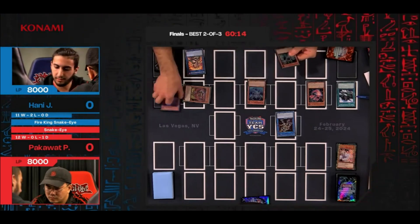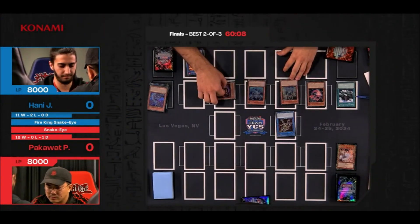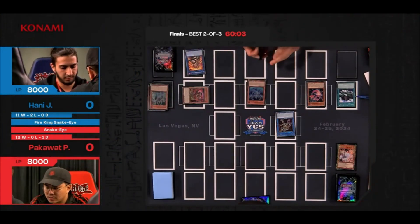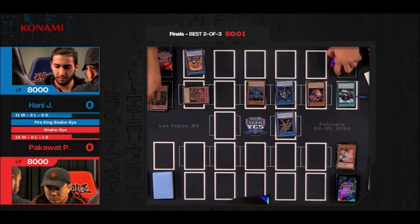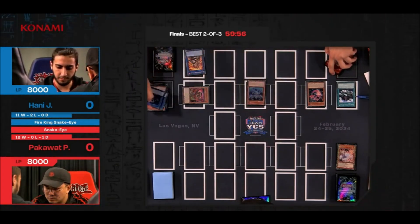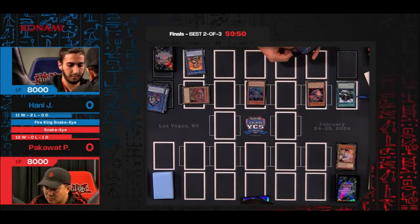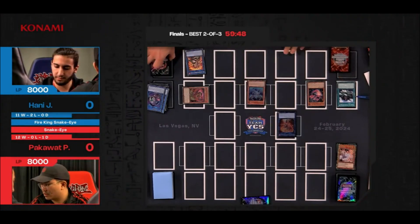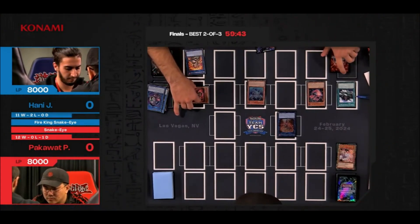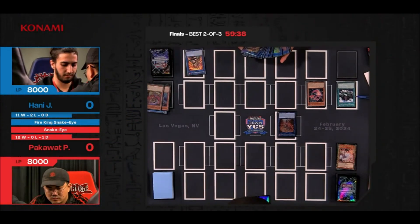He wanted to wait to go into Link Kuriboh, and now we're going to proceed to link summon further with different attribute cyber monsters — going for the additional draw, and of course we are. Using the effect of Deco Takahito will cost a thousand life points. That thousand life points makes the reach a little bit shorter when it comes to later end combos if you need to deal damage.